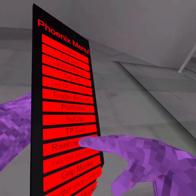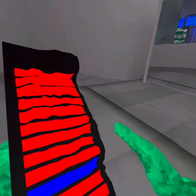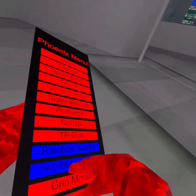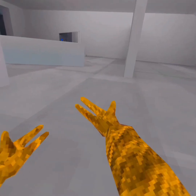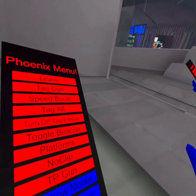They have Rainbow Monkey — I think that just turns you into a rainbow. Yeah, it's just like RGB. They have Faster Super Monkey too. I think it's just Mega Speed Boost, not flying.